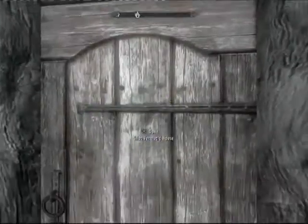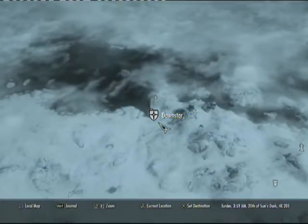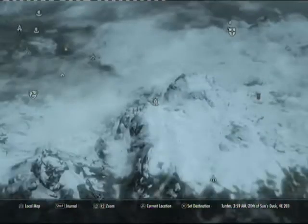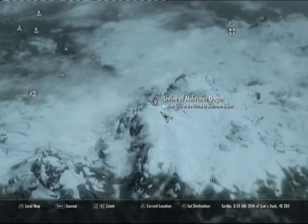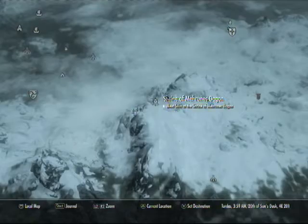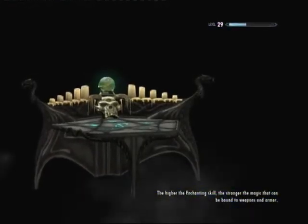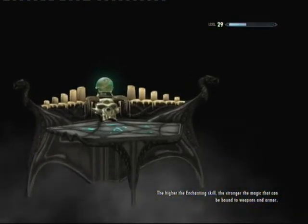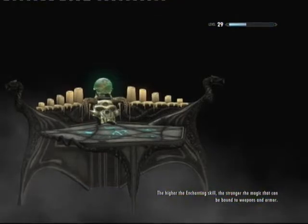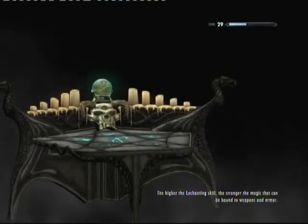Hey everyone, welcome back to another Skyrim video. Today I'm going to be showing you where you can get some daedra hearts and some ebony ingots. Right now I'm in Dawnstar where there's a museum and you can get this quest to get Mehrunes' Razor. So this is also showing you part of that quest — you go to the Mehrunes Dagon Shrine and this is where you're going to get four daedra hearts as well as the razor, which is just a pretty epic weapon.